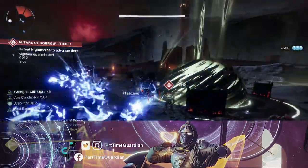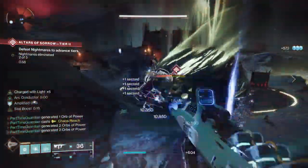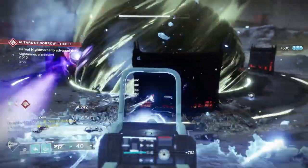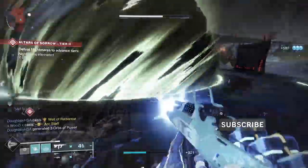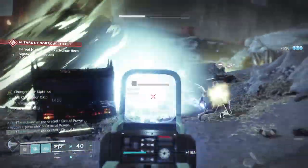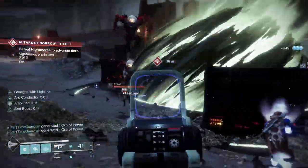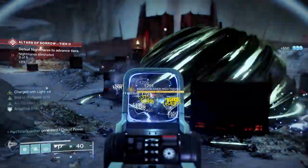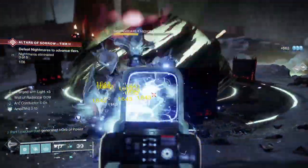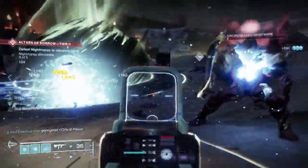In this video, I'm going to talk about a completely overpowered super regen Warlock build. This is similar in some respects to the stasis regen build I did when Beyond Light came out. You can literally get your supers back in no time flat. This will require some leveling up and a particular exotic, but this is going to allow you to be overpowered, get your super really quickly, and do a ton of add clear. Let's get right into the build.